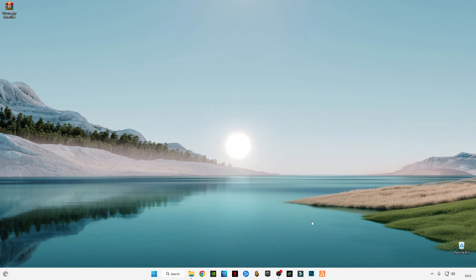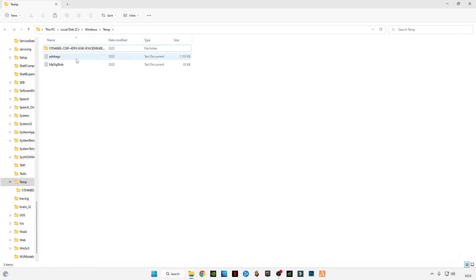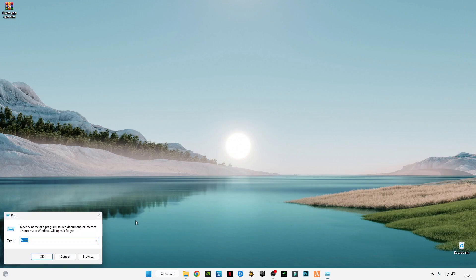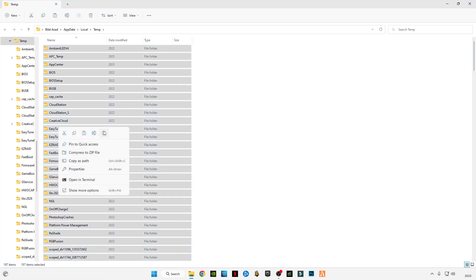These files take up so much RAM space which causes the errors. Press Windows + R again and type 'temp' (T-E-M-P), press OK, then Ctrl+A and delete them all. Again press Windows + R, this time type '%temp%' with percentage signs before and after, and follow the same procedure — delete all the files.